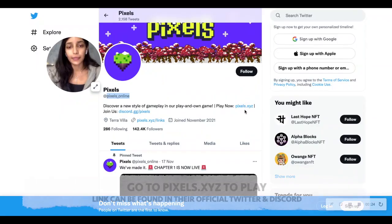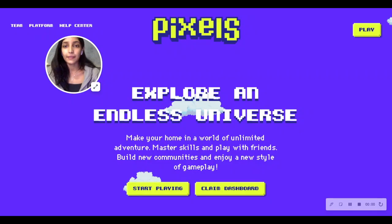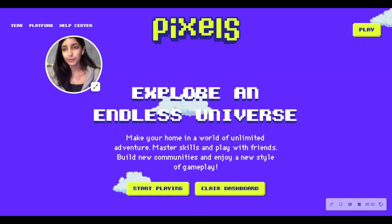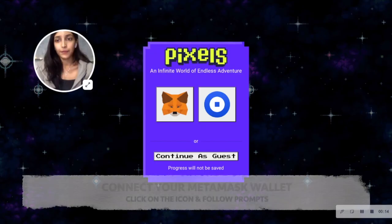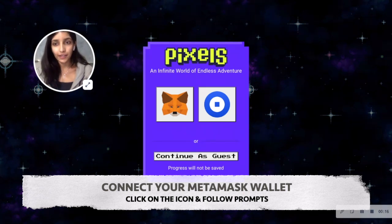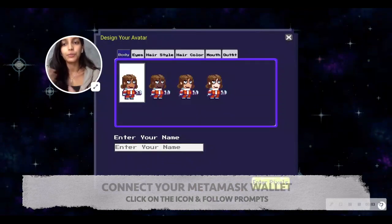The link to the game is right here — click on it and it will bring you to the Pixels page. Basically just click 'Start Playing.' Once you're there, click on the MetaMask icon. MetaMask will prompt you to sign into the game using your new wallet and you should end up on the game page.